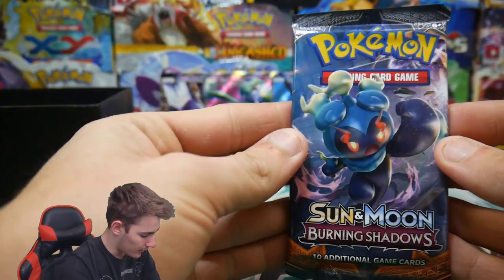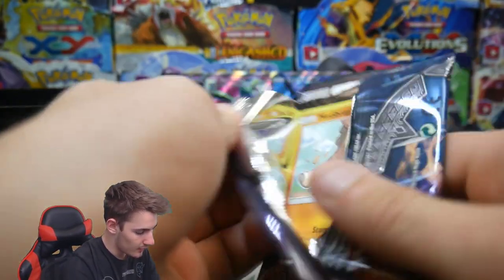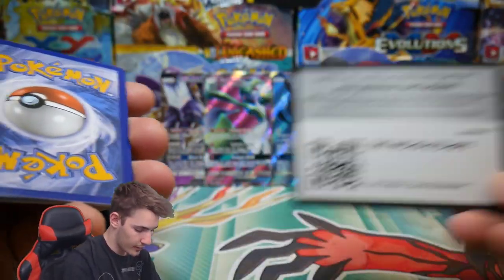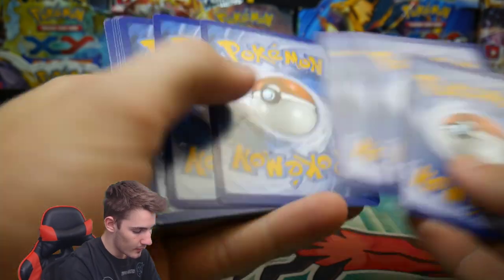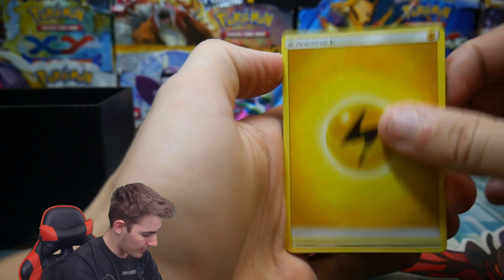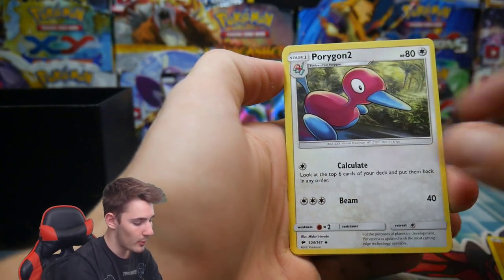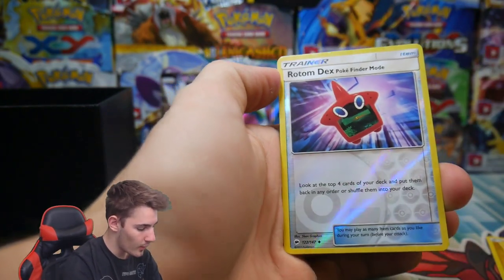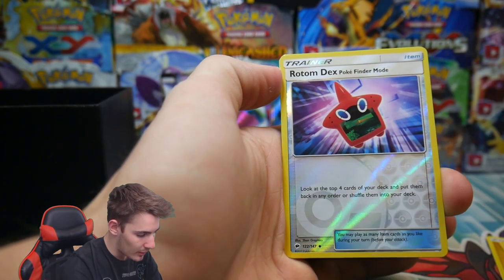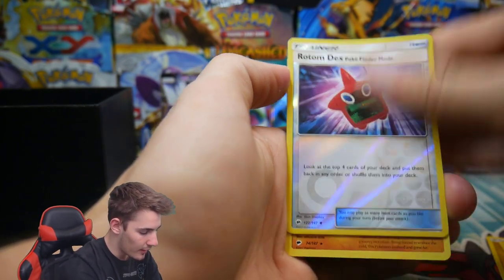I'd love to get the secret rare version of Lycanroc — the hyper rare version just looks so cool. We have an energy, a Weakness Policy, Porygon2, a Potown, Rotom Dex in Pokedex mode, a Crabrawler, and a Stufful.